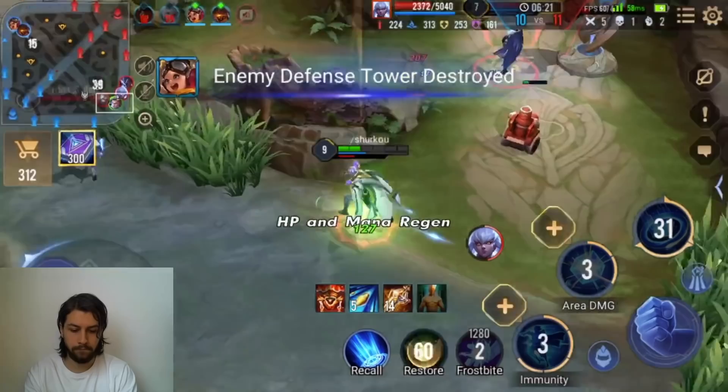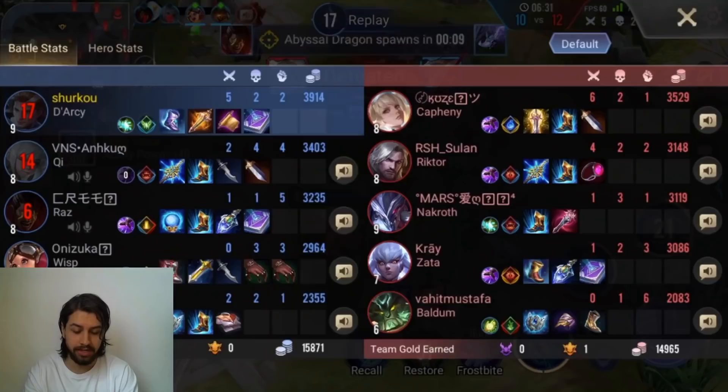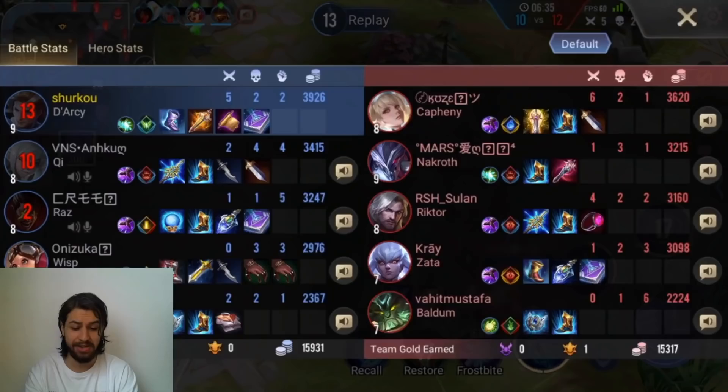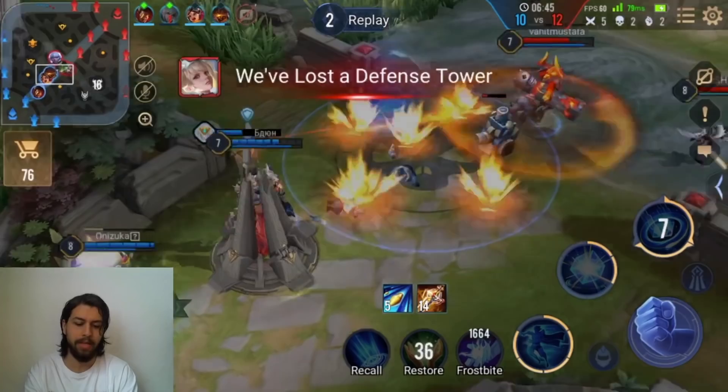That guy again — just everyone followed up. The whole goon squad arrived. I don't know what my top lane is doing, but they are not doing good things. This is a 0-3 Wisp, 2 and 4 Chi — that is a ton of deaths. I'm going to try my best to carry this, but this is already ridiculous. Why does he cancel his ult? That would have been a death of Baldum.